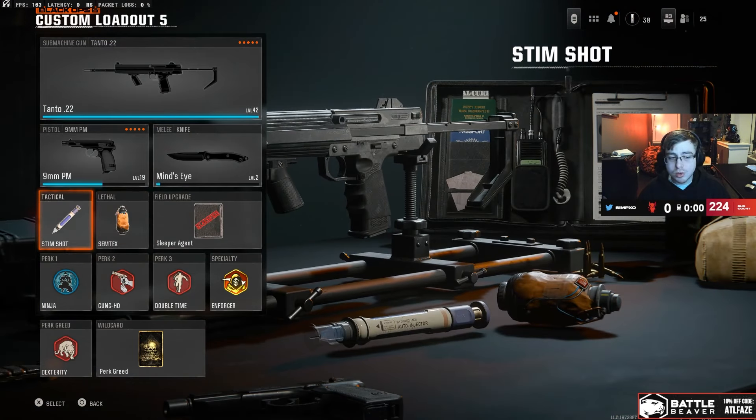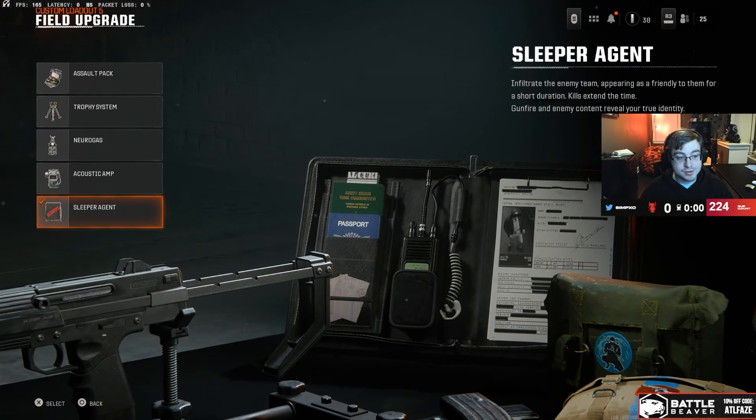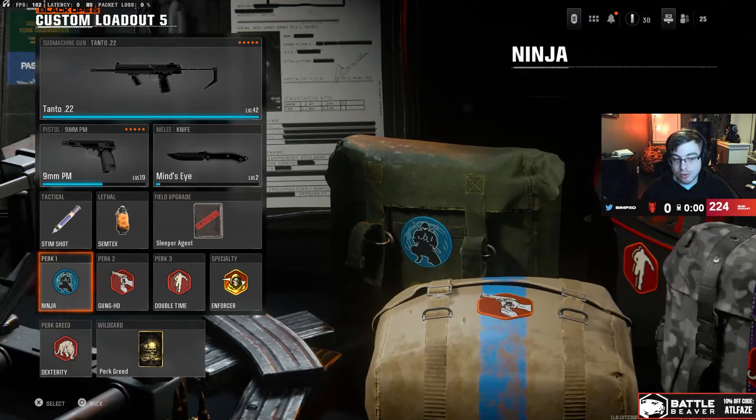For equipment you want Stim Shot, Semtex, and Sleeper Agent. This new Sleeper Agent thing is broken — not a lot of people are even aware of it, but you kind of just turn into the enemy team and you can shoot people as if you're their teammate. It's insane, so you're gonna throw that on.